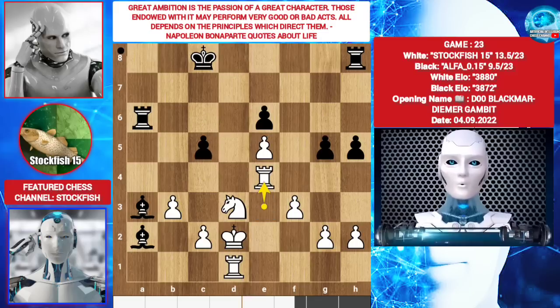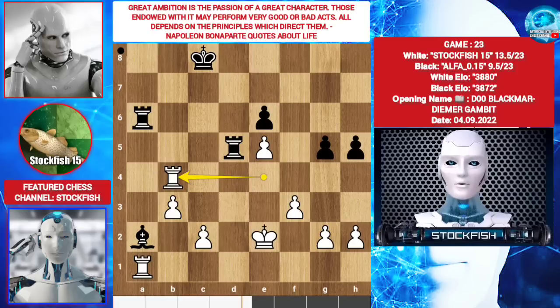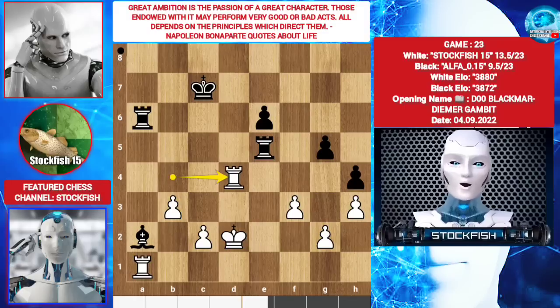Rook e4. Rook d4. Rook d8. King e4. Rook d5. Rook a1. Bishop b4. Knight takes b4. C takes b4. Rook takes b4. Rook takes e5 check. King d4. King d5. King d4. King c7. H3. Rook c5. Rook d4. Rook c5. Rook d4.